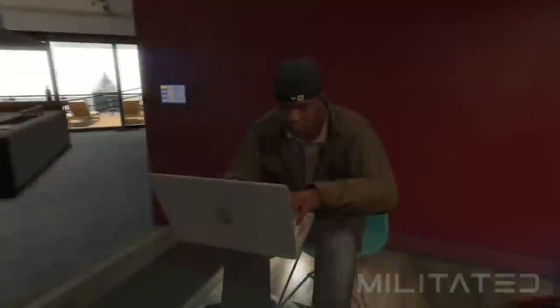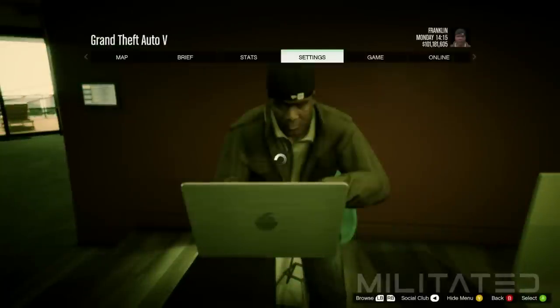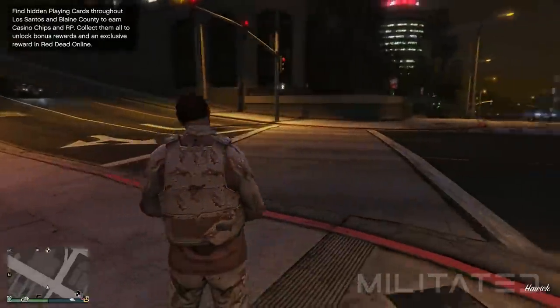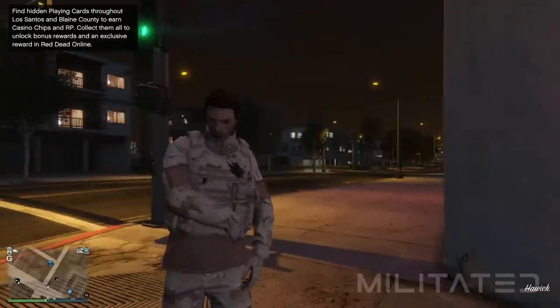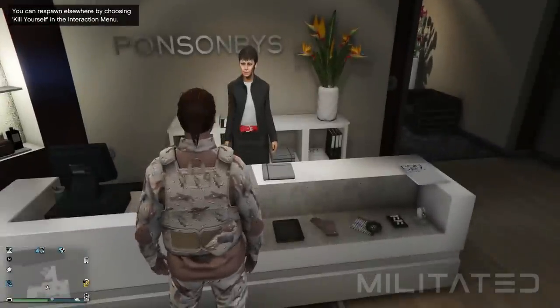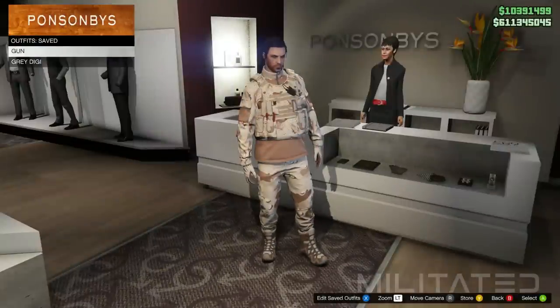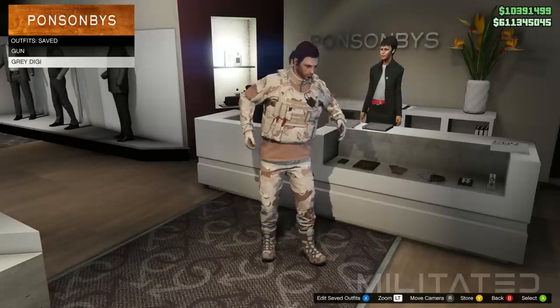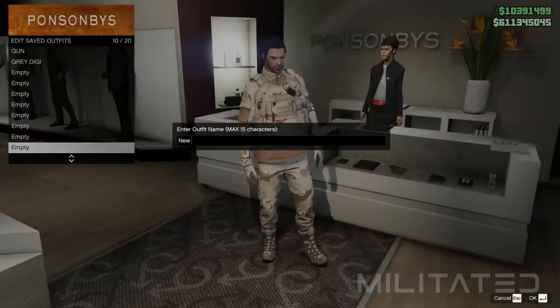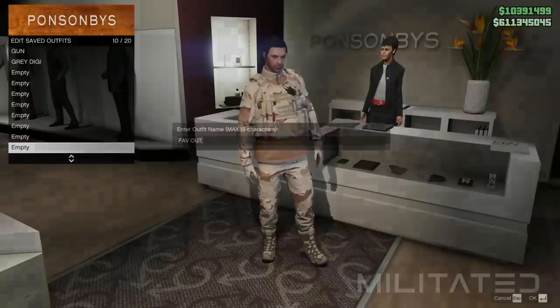When you're able to, press the start button and go back over to online and join an online session. I would recommend joining a public session instead of invite only. You'll spawn into the session on your male character and you will still be wearing your favourite outfit. We now need to head down to a clothing store and go over to the outfit section and start browsing saved outfits. If everything was done correctly and you didn't disconnect at any point on the female character, then you should see that you have transferred the outfits over to your male. Before we continue we're going to make sure that we save our favourite outfit.